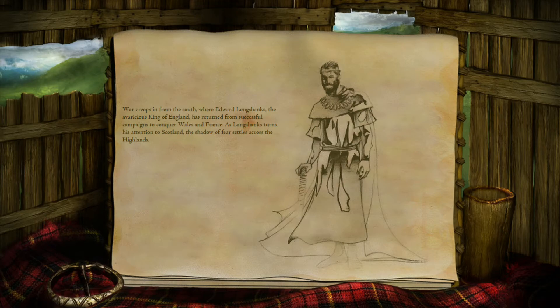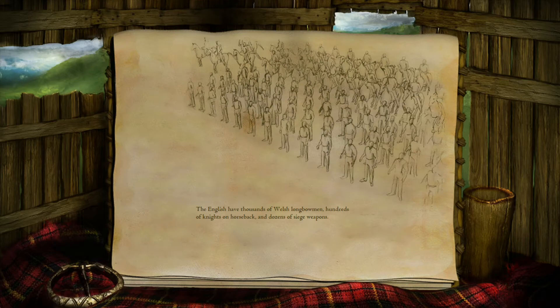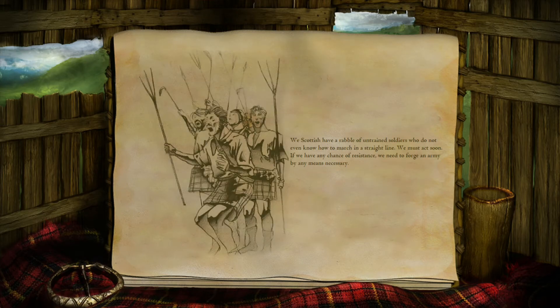As Longshanks turns his attention to Scotland, the shadow of fear settles across the highlands. Thousands of Welsh longbowmen, hundreds of knights on horseback, and dozens of siege weapons — we Scottish have a rabble of untrained soldiers who do not even know how to march in a straight line. We must act soon. If we have any chance of resistance, we need to forge an army by any means necessary.